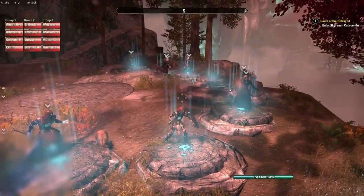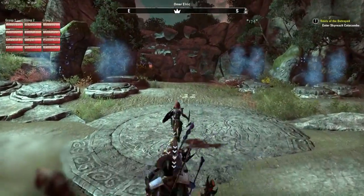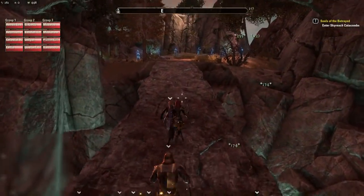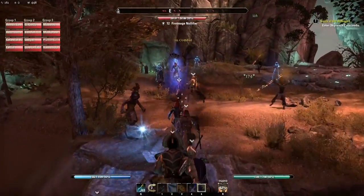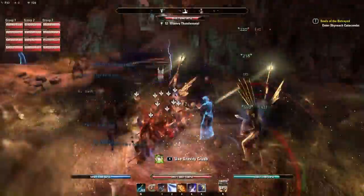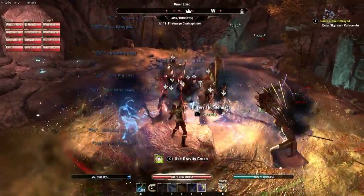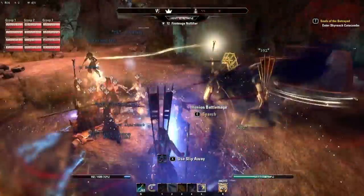You come back to where you killed the first boss and then run over this bridge. The tactic most people use here is stacking on the rock ahead and then AoEing everything, with Dragon Knights chaining in the adds from outside.